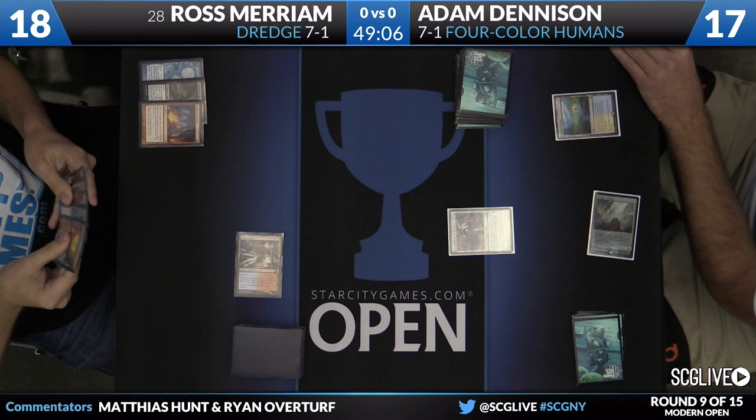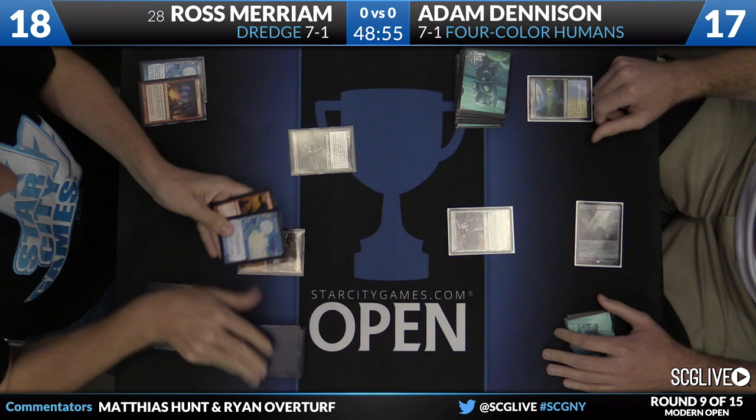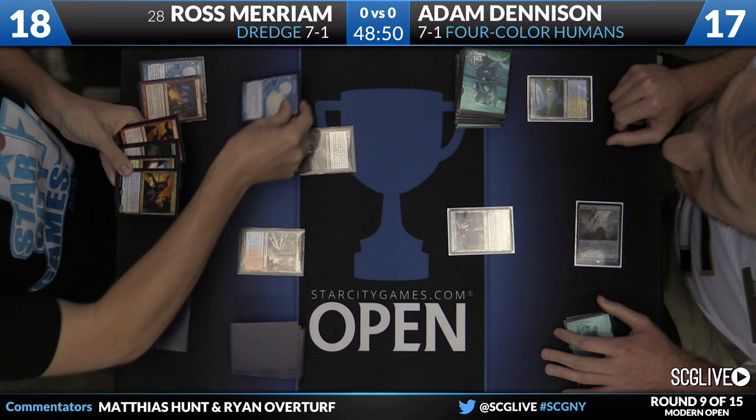Flooded Strand for Adam Dennison — he's going to start on Champion of the Parish off Temple Garden. Back to Ross: this deck won't dredge as fast as its Legacy counterpart, but with this start it'll be pretty good. We see Stinkweed Imp, and it's going to mill five.